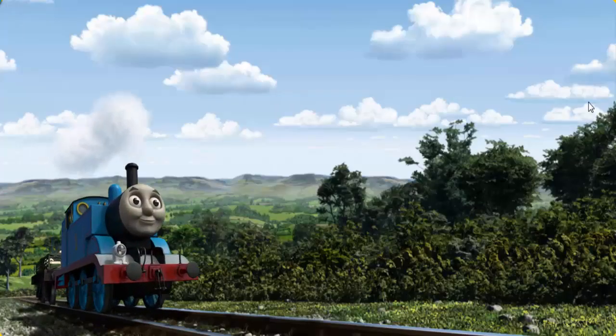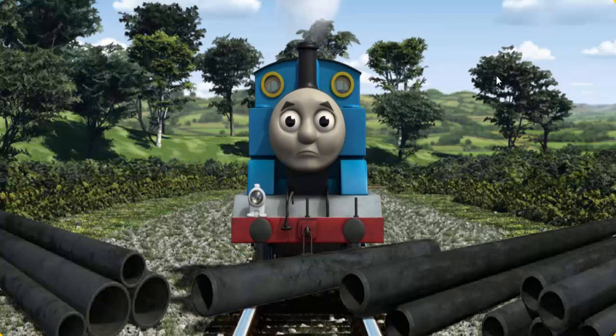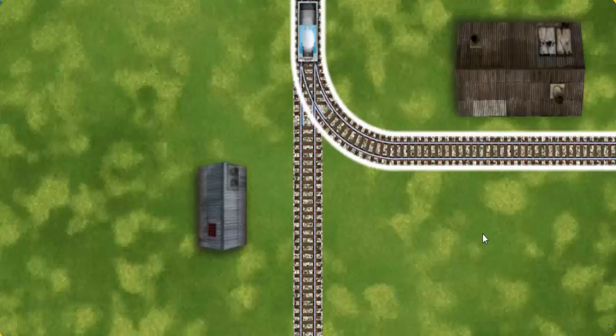Thomas went through the countryside. Suddenly, Thomas had to stop. He needed to go a different way. Find the track that goes nearest to the smallest building.